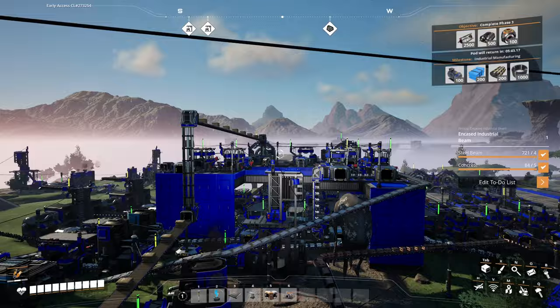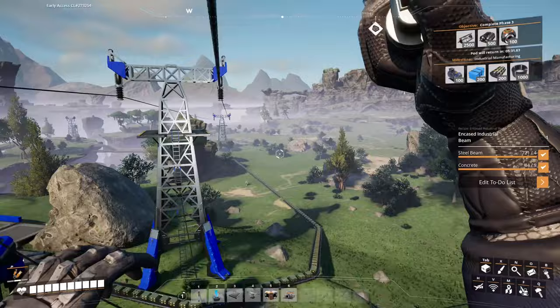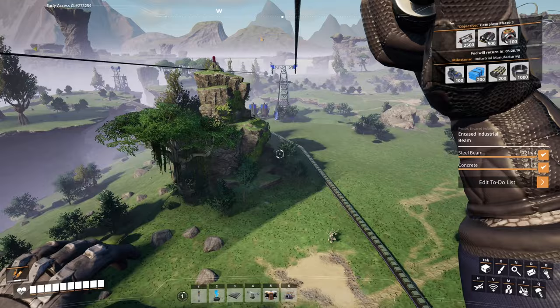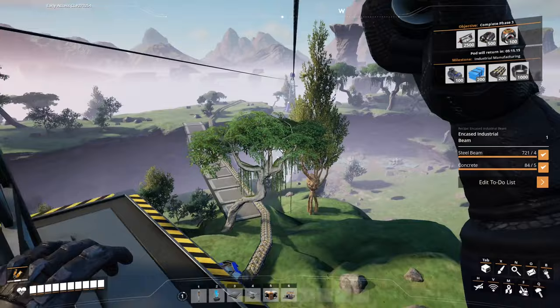We've also got a supply of concrete coming through from this limestone mine, passed up along another belt that just goes over the top of everything, up an elevator, and then presumably going in to make the encased industrial beams over there. I also noticed I've now made the most cursed transportation device in the game — the zipline. You can use this with your high-voltage long-distance power cable, grab onto them and slide along from pylon to pylon, which is kind of ridiculous but kind of works.